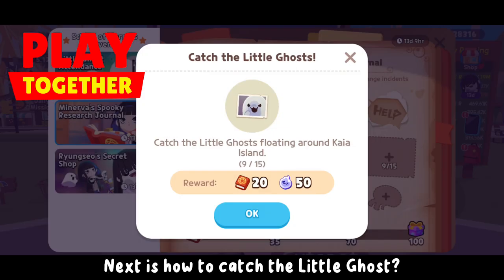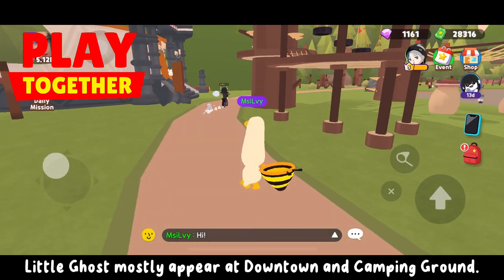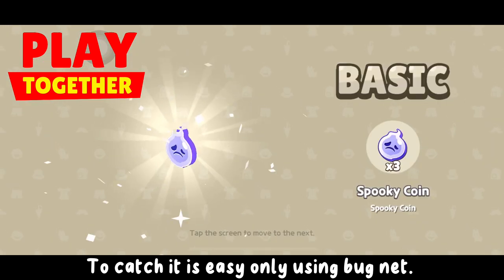Next is how to catch the little ghost. Little ghosts are easily spotted around Kaya Island. They mostly appear at downtown and the camping ground. To catch them is easy — just use a bug net.